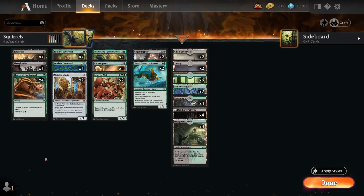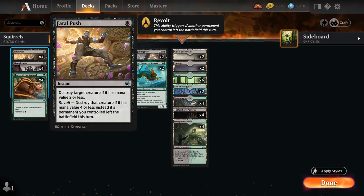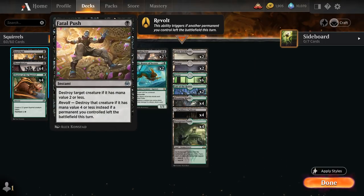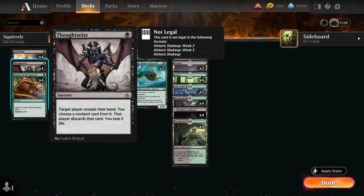Rounding out the deck, we've got some usual suspects in black midrange decks in Historic, with a full playset of Fatal Push, which also gets enabled by cards like Chitterspitter, which can let us sacrifice our tokens to enable Revolt and take out larger creatures. We also have the full playset of Thoughtseize, giving us a bit of hand disruption.